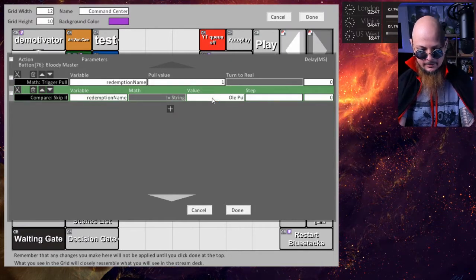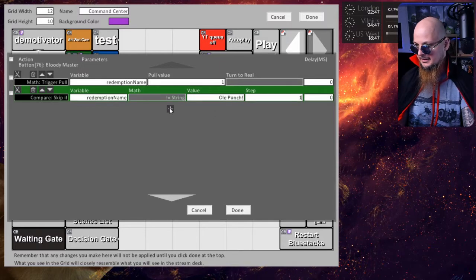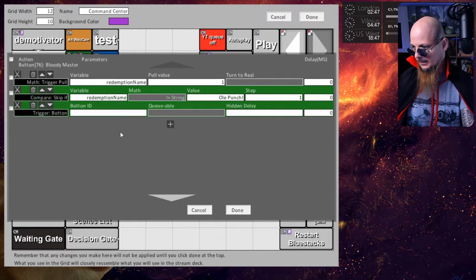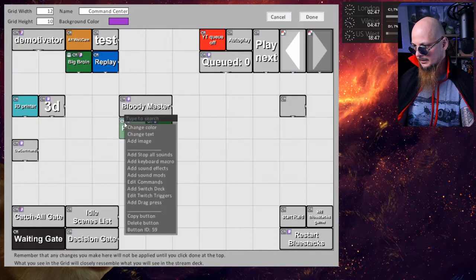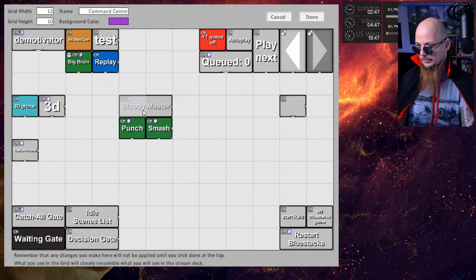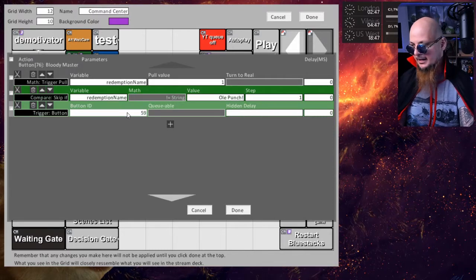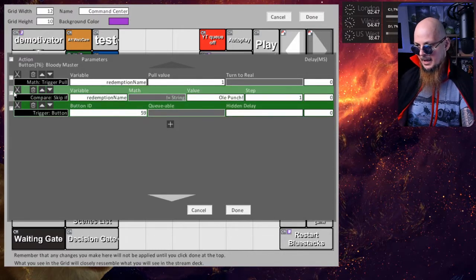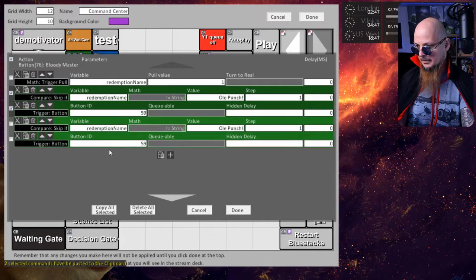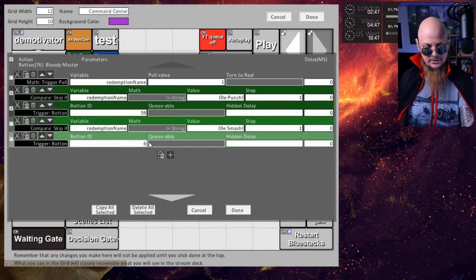Let's start with Ole Punch, and then I need to perform one step from here. This one step will be 'Trigger Button'. The punch button ID is 59 and the smash button ID is 62, so I need to trigger the button with ID 59. Now I need to copy those two actions, copy and paste them here, and change this to 'Ole Smash' and change the ID to 62.